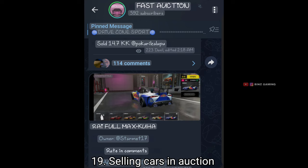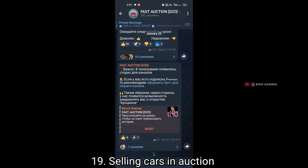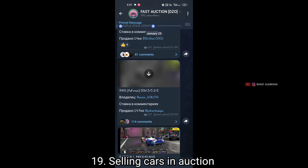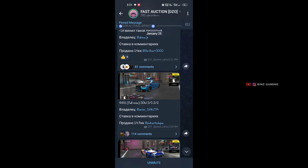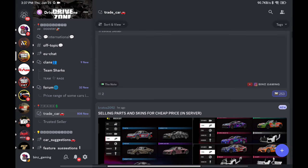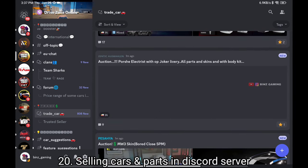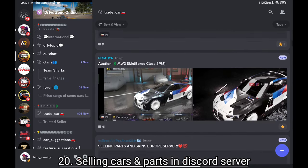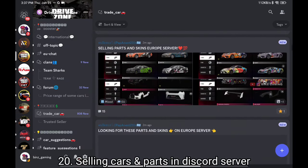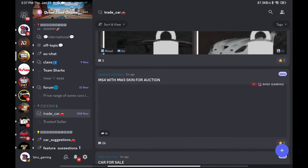The next method is selling cars at auction. There are a lot of Telegram as well as Discord servers that auction cars. In these places you can sell your cars for a little more money than you can sell for in the game. If you gain the trusted seller role in Discord, you can also sell parts there. Selling cars and parts in Discord helps you earn a lot of money.